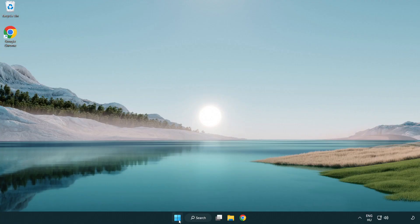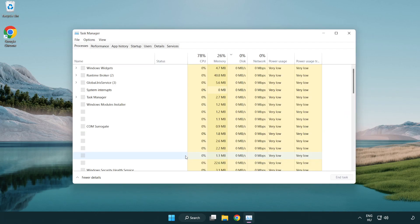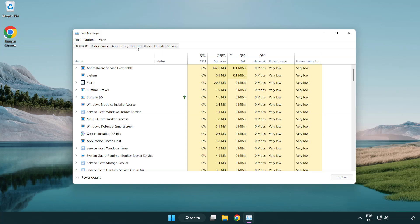If that didn't work, right-click the start menu. Open task manager. Click startup. Disable not used applications. Close window.